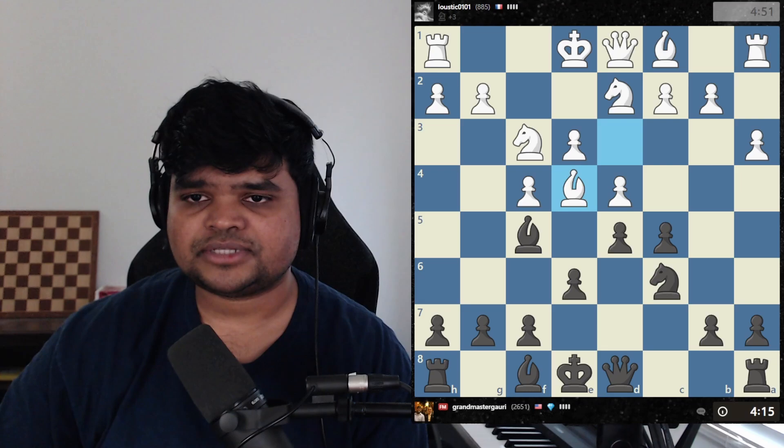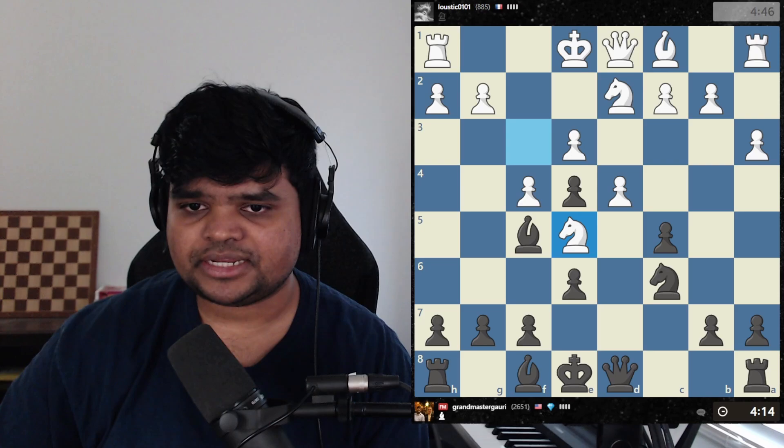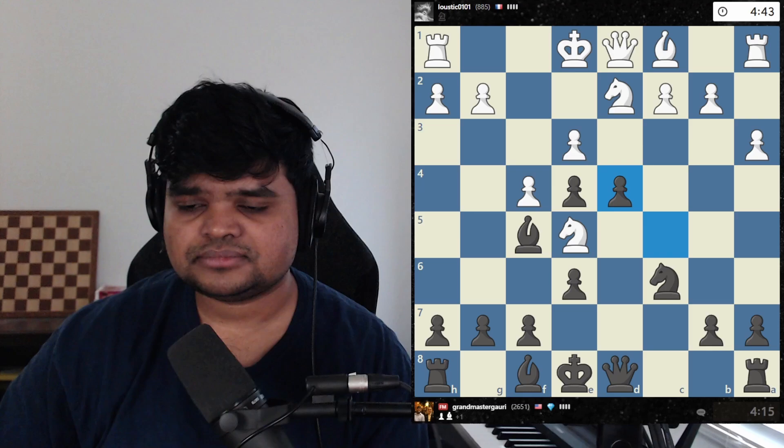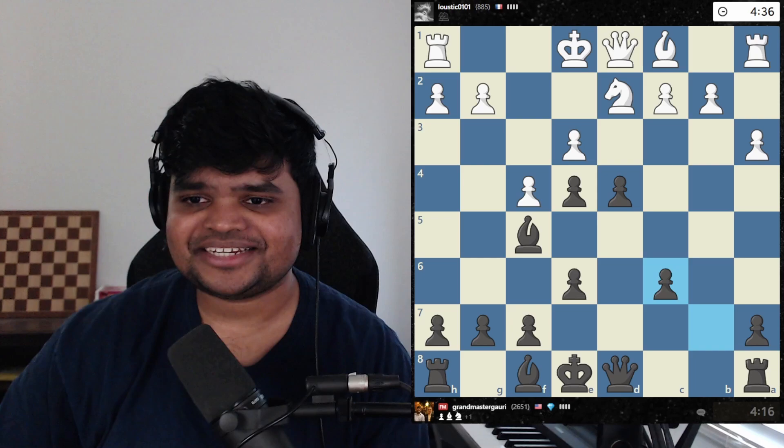I'm going to play knight c6 — if he takes with the knight he's going to be forked. So I don't really mind that he takes with the bishop instead. I take here, now his pawn is under attack from my queen. So I'm going to win a pawn here. I won a pawn — everything looking good so far.